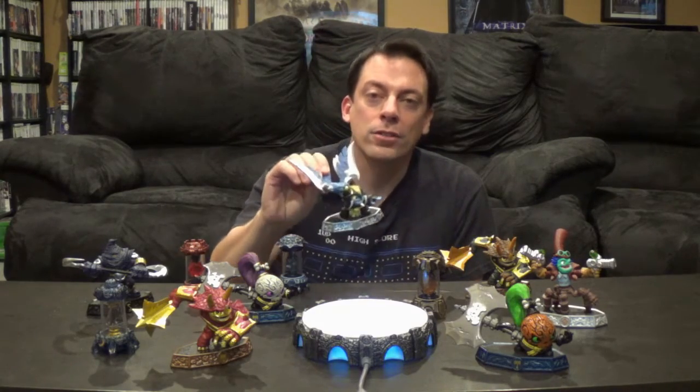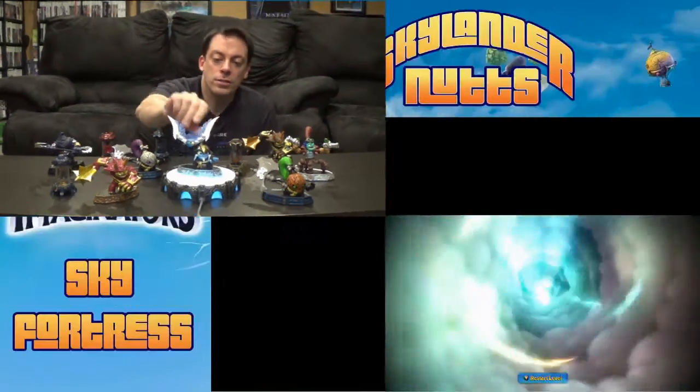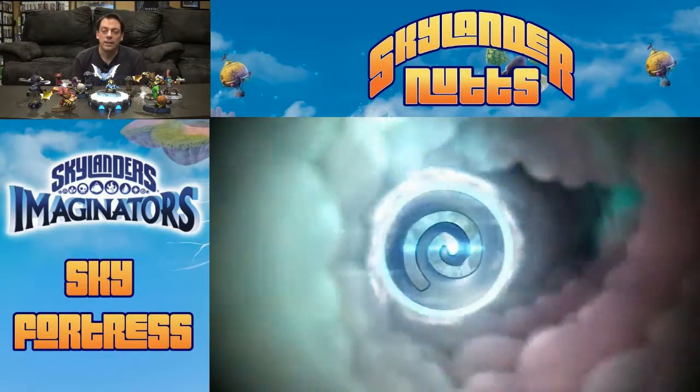Hey everyone, welcome back. This is Mike with skylandernuts.com and today I'm going to be walking you through Chapter 5 of Skylanders Imaginators. This one is called the Sky Fortress. We're going to be helping JetVac out, getting on the big airship, and I'll help you find all of the stars for this chapter. Today I'm going to be using Airstrike as my featured skylander.